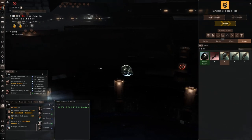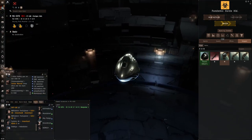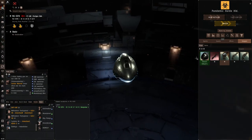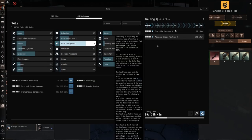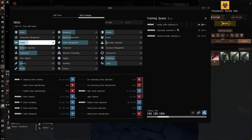I'm going to be showing you guys how to make ISK in nullsec with a Vexor. If you have a really low SP character, this can be done — as you can see on this character, I only have seven million skill points, and I'm training through drone skills right now.